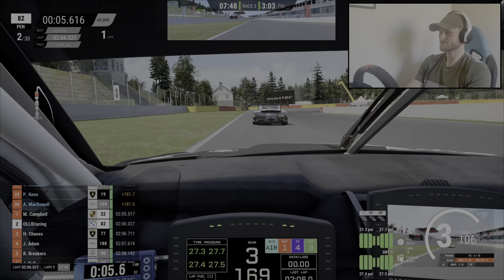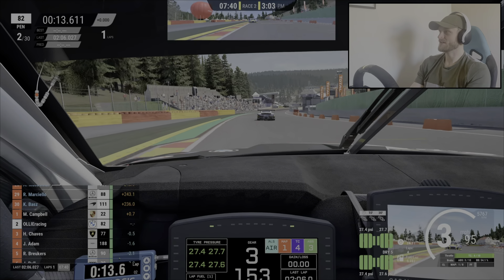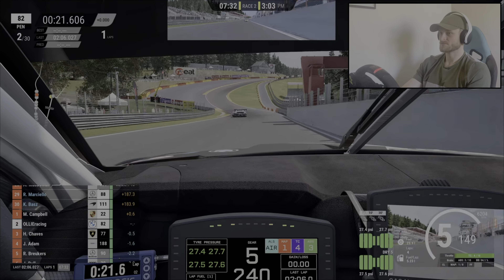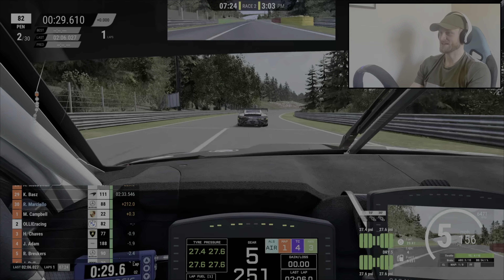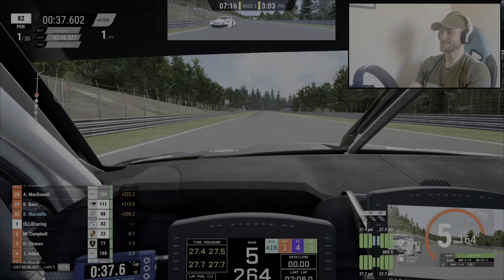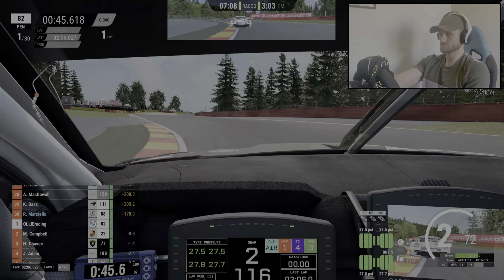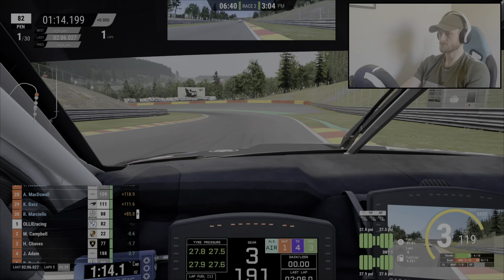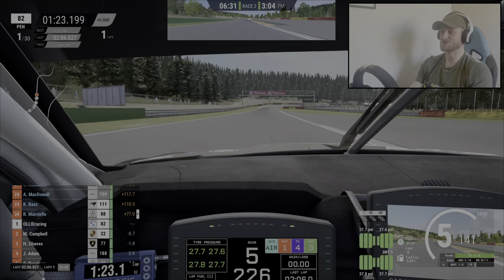I'm a Platinum driver — my license has been upgraded. I'm not sure why that is, but I'll take it. Passing through Eau Rouge there. Can you see how much more speed we take than the AI there? We're going to get this pass done. There we go — nice and easy that was. So now we're in the lead, we've got just over six minutes to go. Let's see what sort of gap we can build.